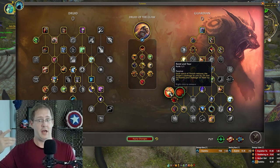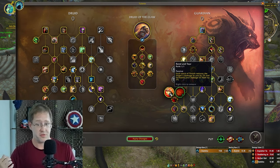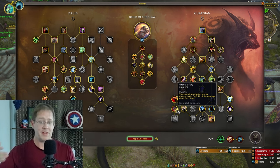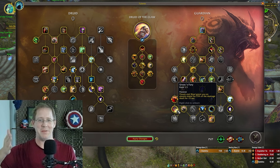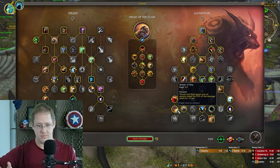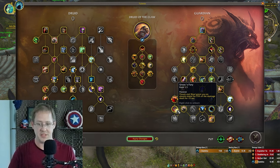This is mostly about the damage reduction for me, and it also allows access to the node where Thrash and Maul grant you an absorb shield for 25% of damage dealt. This is why you see a persistent absorb shield on my health bar.